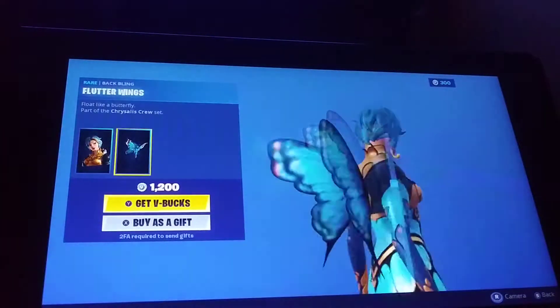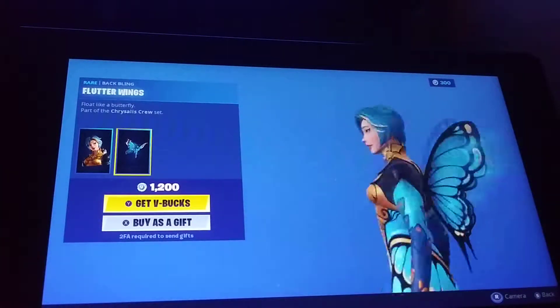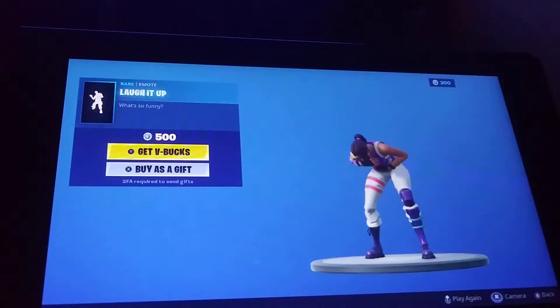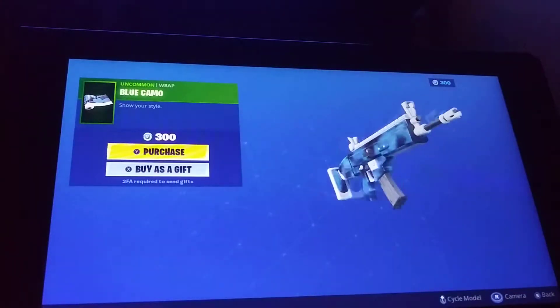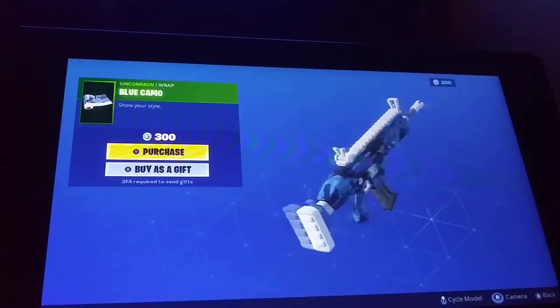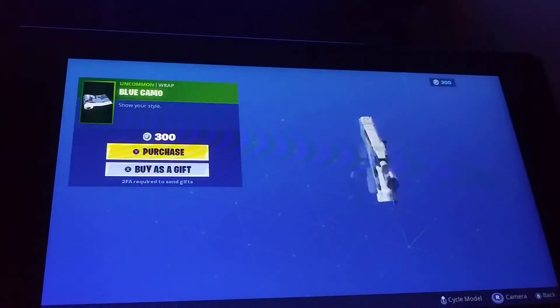Flutter is also back — there's a little black thing right there. Laugh It Up emote is here too. Another new wrap: Blue Camo — this looks really good.